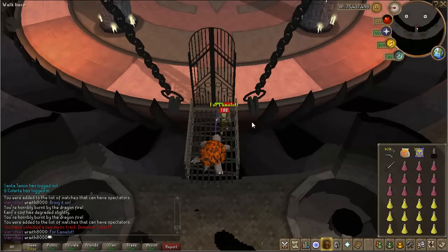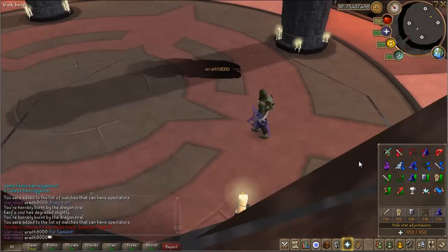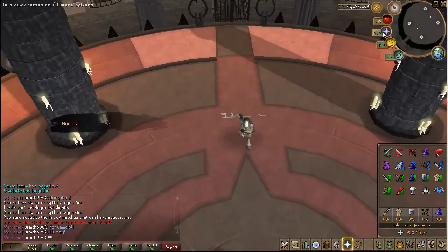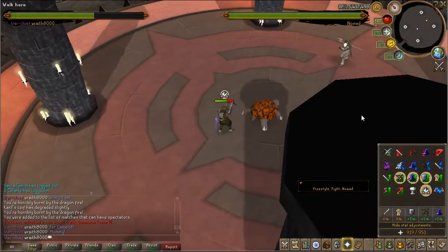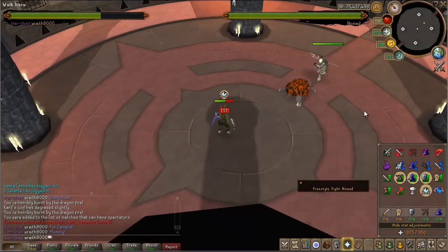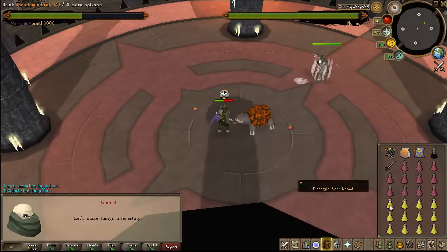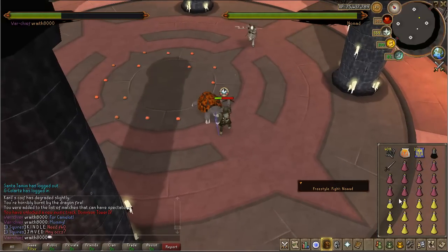For the entire kill, what you want to be praying is — if you have it — leech all: leech range, magic, and defense. Just try to reduce the amount of damage you take as much as possible. And if you have it, Soul Split helps so much at this kill. Even though you could use Rigour, I would recommend Soul Split over Rigour because it does help reduce a lot more damage.